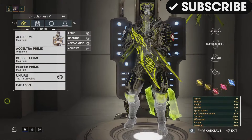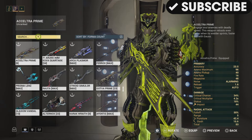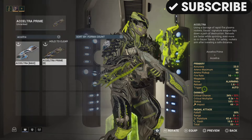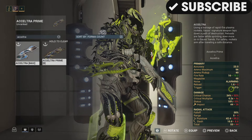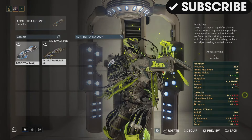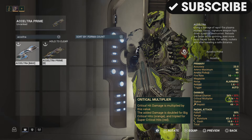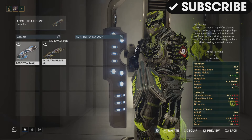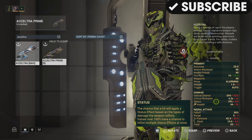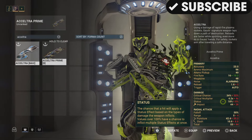Let's go take a look at the Assultra Prime and compare the stats first. From the Prime to the base Assultra, as you can see, it is a straight upgrade. We got a whole additional two percent crit chance, a whole 0.2 crit multiplier, and 12 percent on the status — from six percent to eighteen percent. That is amazing, that is great.